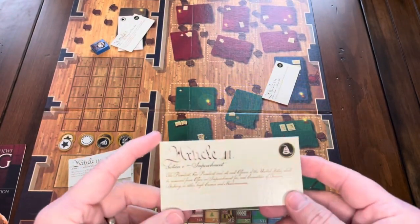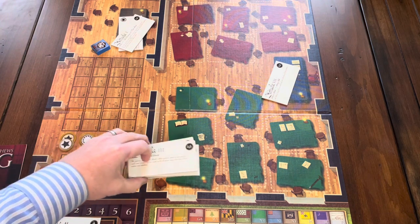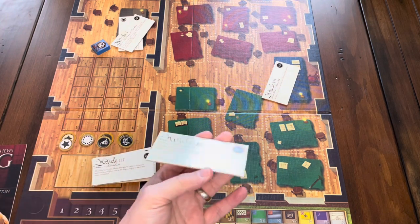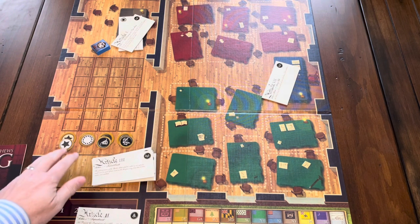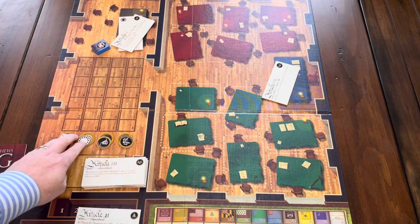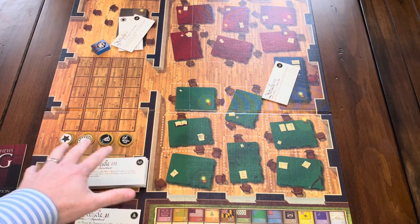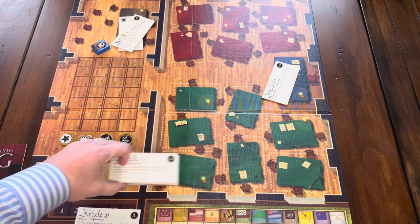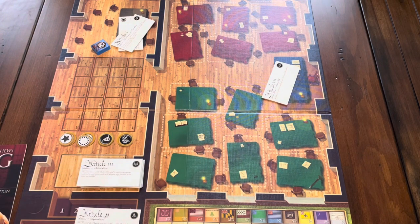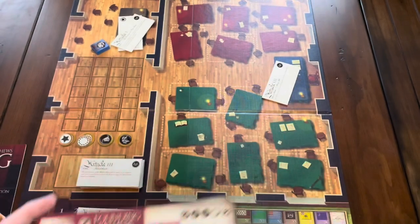That's the game. It definitely has some historical flavor — you have the actual provisions of the constitution and some actual alternatives that came up in debate. You're playing the different main factions that were at odds during the convention: small states versus big states, and who's going to have more power — federalists versus anti-federalists, and whether we want a strong federal government or more states' rights. Those are portrayed relatively well in the different provisions and the delegates from the different states and their leanings.